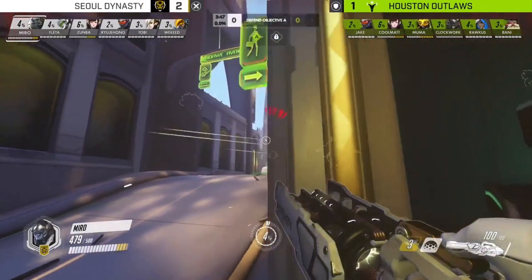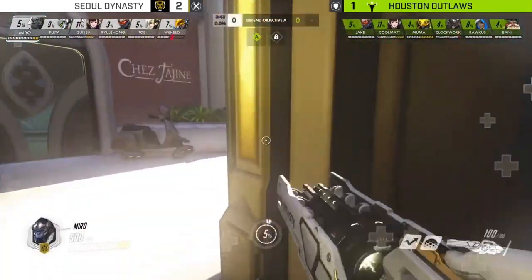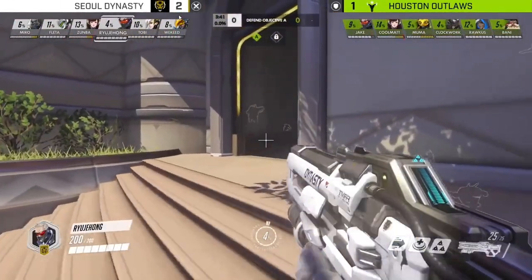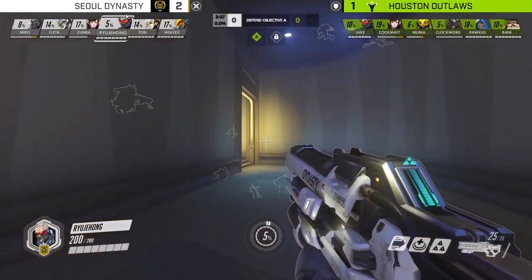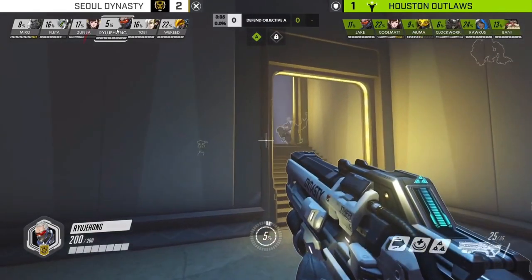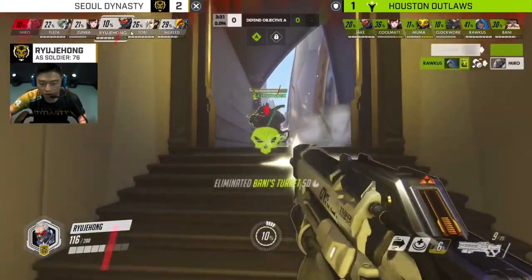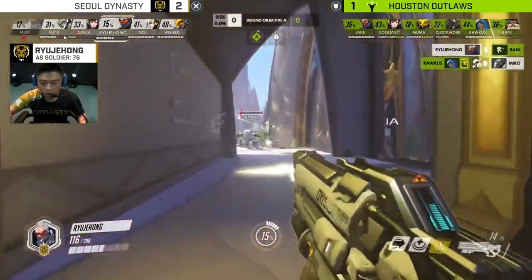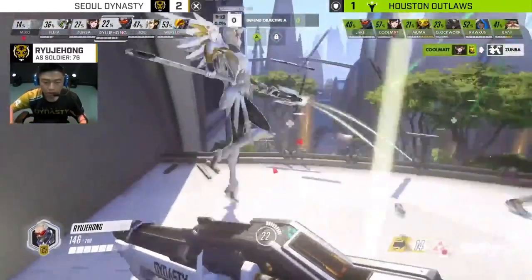Let's take a look at why. You can also notice the rest of their composition — they have triple DPS: Pharah, Soldier, and Genji. Their support player Jae-hung, who normally plays Zenyatta or Ana, is playing Soldier. For their two tanks they have Miro and Zumba. So basically, they're replacing their support with Soldier.